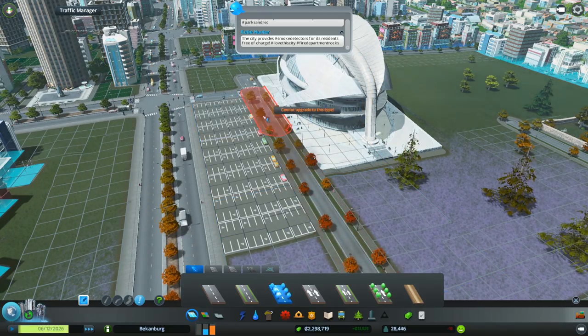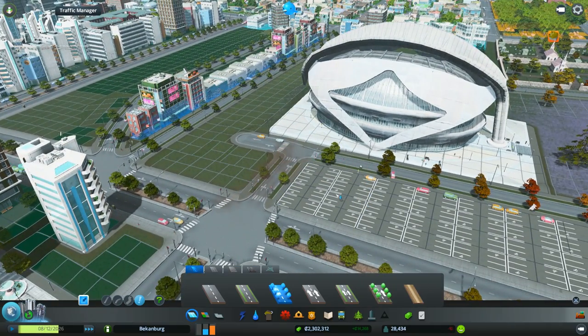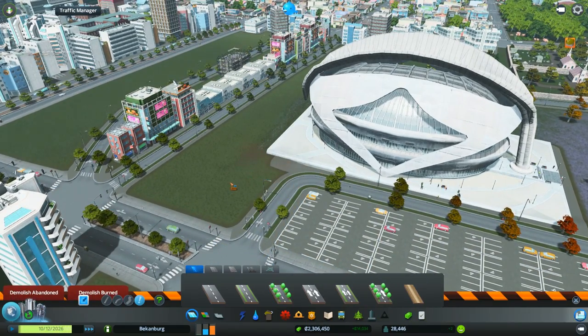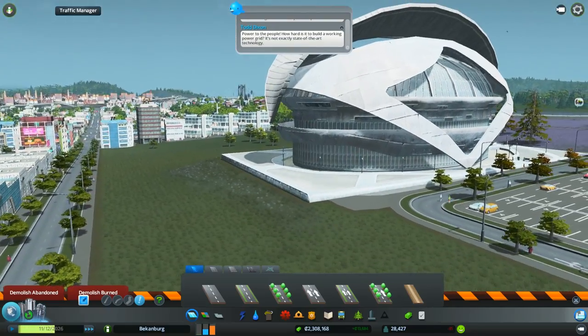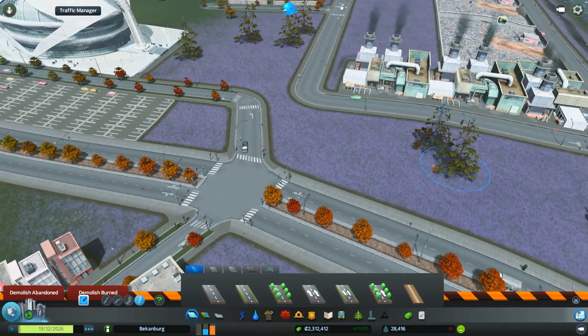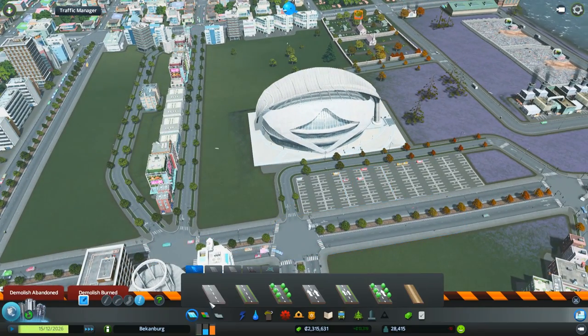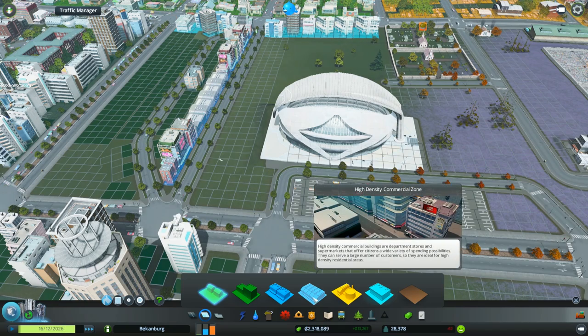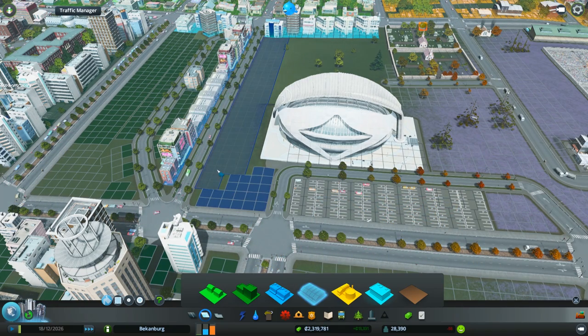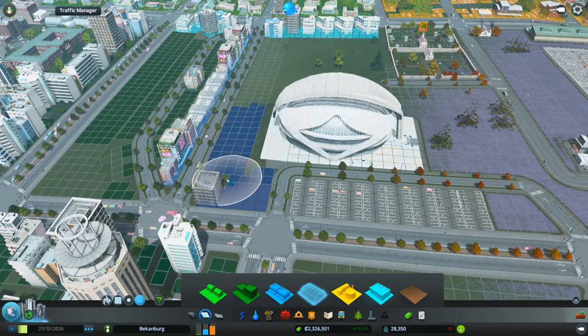To actually get people to park on here we put in the trees, and then people actually park in the lot themselves. So there we go — they have their own spot there. We're probably going to need some commercial, so we're going to do high density commercial in that spot. And let's go over here and do some high density commercial.